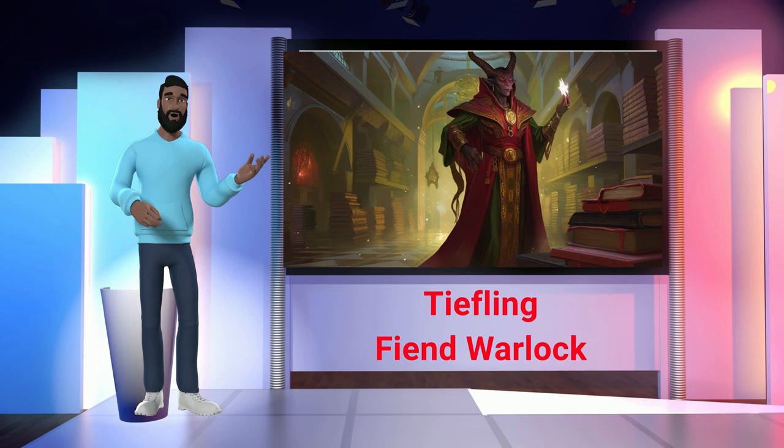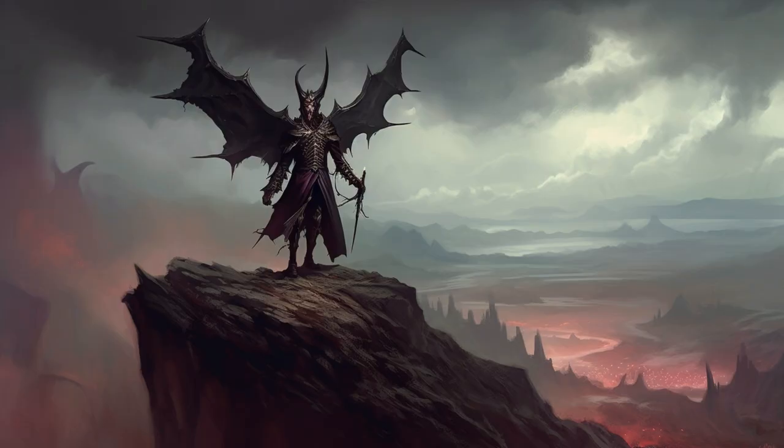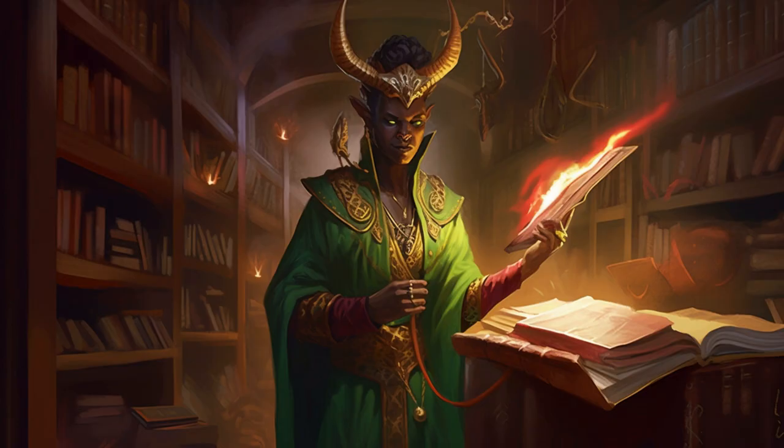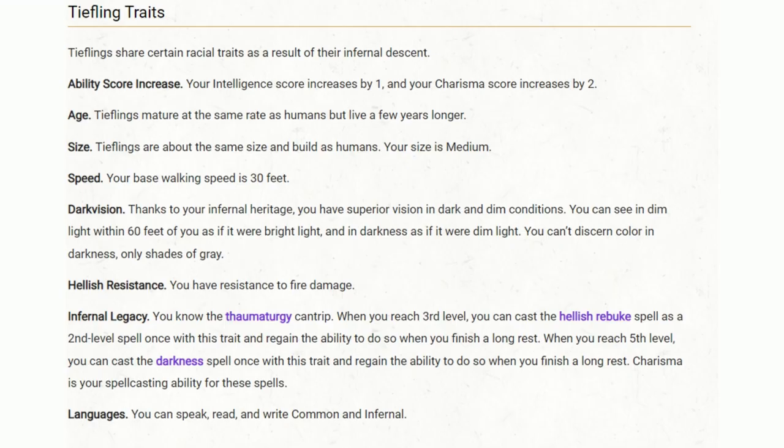Number 5: Tiefling and Fiend Warlock. Let's talk about an awesome character combination that screams intrigue, power, and complexity — the Tiefling Fiend Warlock. Tieflings are creatures of unique heritage, marked by an infernal legacy that's often as captivating as it is unsettling. Their demonic lineage manifests in various traits like their enhanced Charisma and Intelligence, which fuels their aptitude for spellcasting. They're comparable to humans in age, size, and walking speed, but that's where the similarities end.